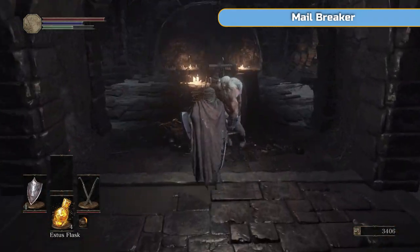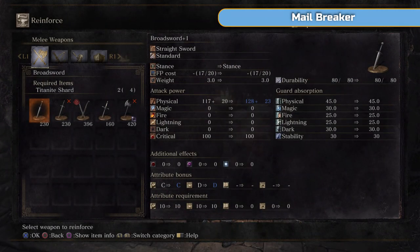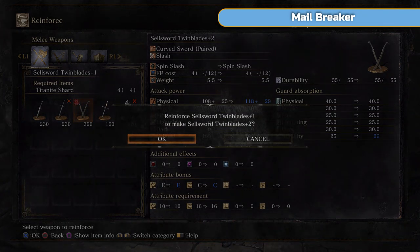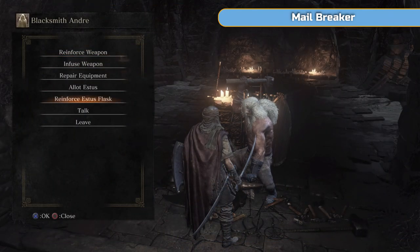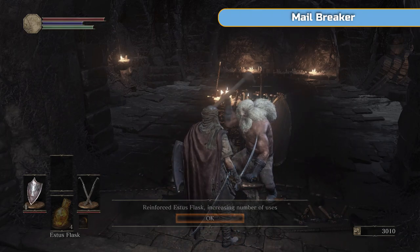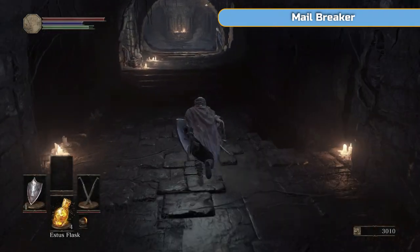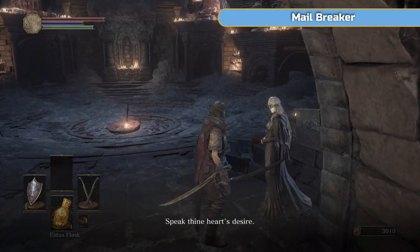Upgrading a shield doesn't really do much apart from improve your poise, which means you get staggered less. So I am able to level up my Twinblades again — if you are, do it; if you're not, don't worry too much. You'll just be able to do it eventually — we'll be picking up loads of titanite shards, hundreds of large titanite shards, hundreds of all sorts of things. And then upgrade your Estus so we'll now have five uses of it.